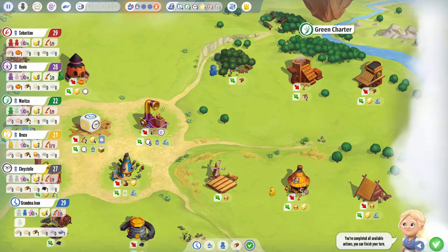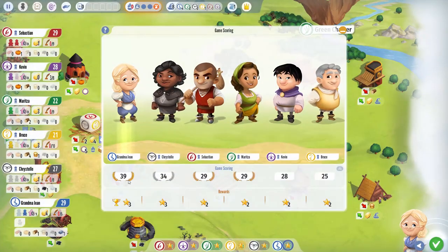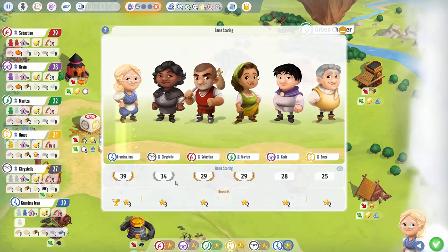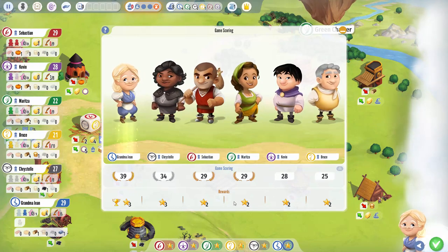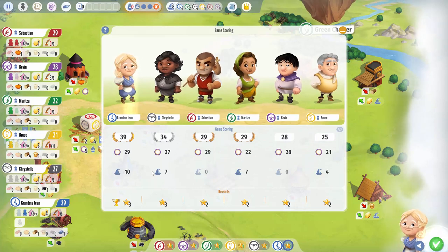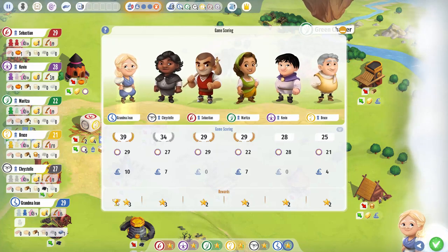Let's see the end game scores. Yes - Grandma Jean won with 39 points! Second place was Christelle at 34, and Sebastian got a tie for second/third. We were one short of 40 - would have got four stars. Everyone else got two, two, two, two, and three. We got 29 for our base points and 10 for our reputation - first place on the rep track. Poor Sebastian and Maritza were also one point short of their next star. We get a trophy for winning, and that trophy is worth victory points at the end of the campaign.